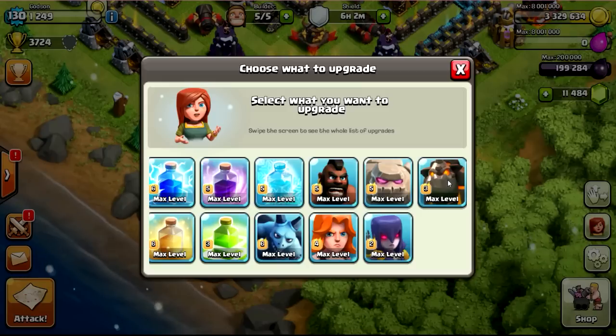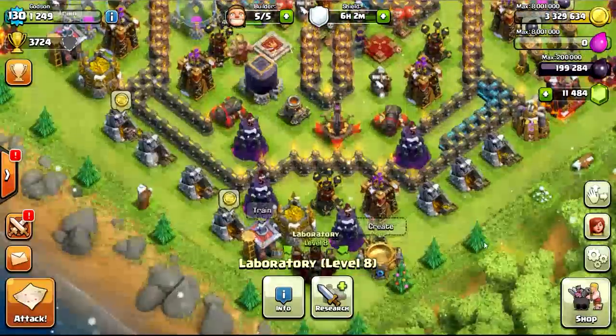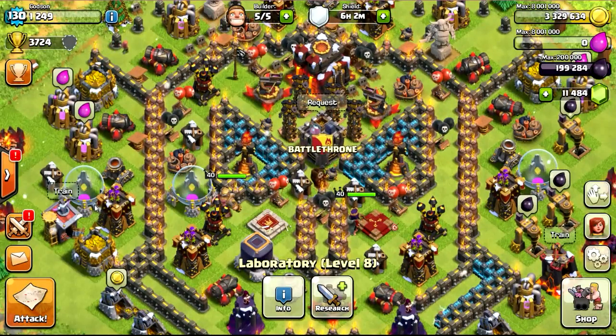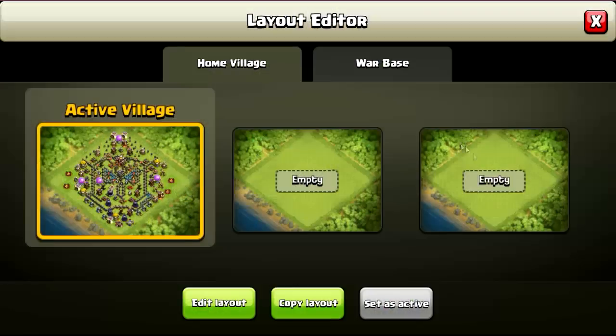They also said something about reducing the Lava Hound's HP — I can't be certain about that but I remember seeing it somewhere, just a heads up. So let's go into village edit mode and see what we got.